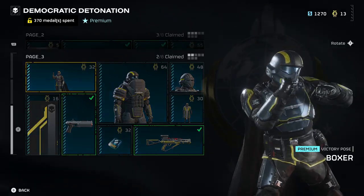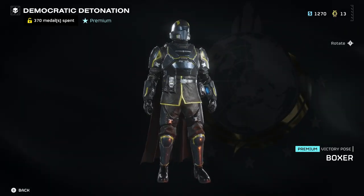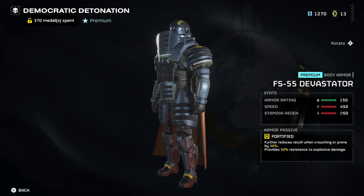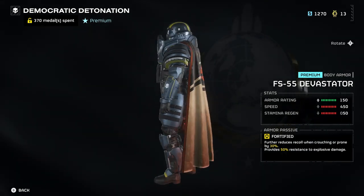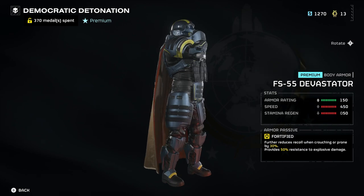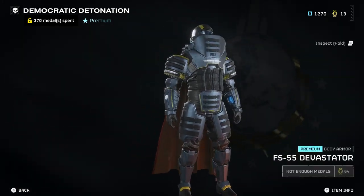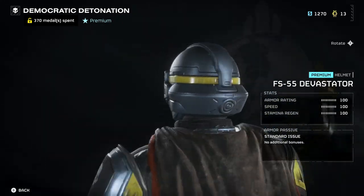Our last victory pose is the Boxer, which is pretty cool. And our last armor set is the FS-55 Devastator Helm and Armor Set, which is of the heavy armor class with the armor passive Fortified, which reduces recoil when crouching or prone by 30% and provides 50% resistance to explosive damage. This thing looks amazing — best looking beefcake armor in my opinion.